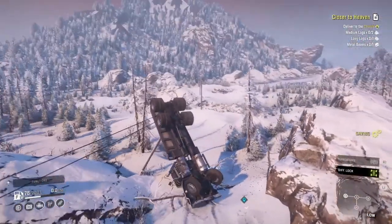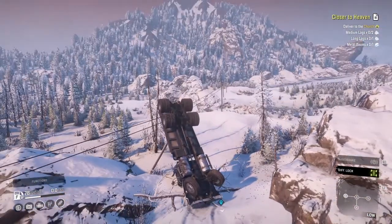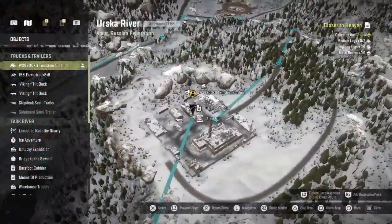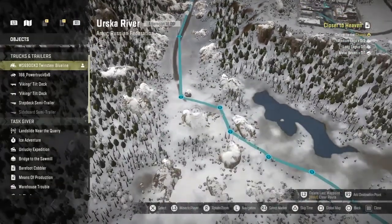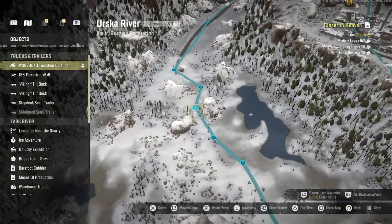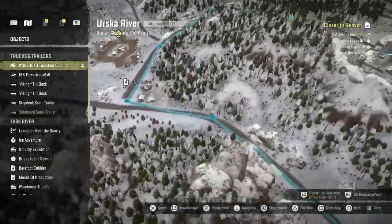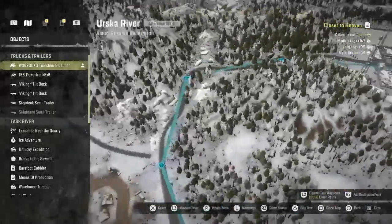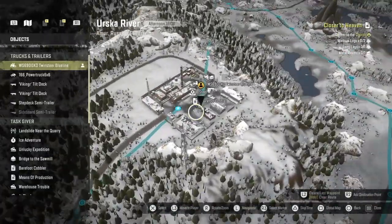I'm glad I got that on camera. The only thing we can really do with this is recover back to the garage, which is okay because I'm not using this truck anyway. But guys, we were literally right here — we didn't have that much further to go. If it wouldn't have glitched out like that, which was really strange, we would have been able to get here fine because once you get to these roads, these roads really aren't that bad. And that is your destination.